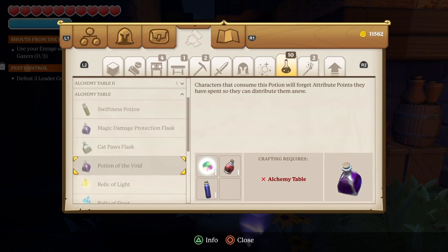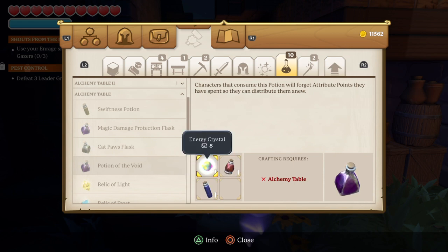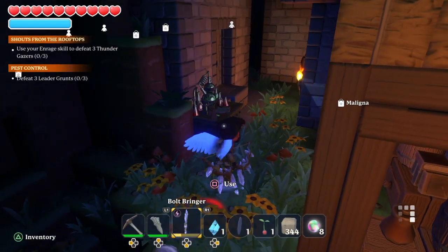This will require an alchemy table, a minor healing potion, a minor mana potion, and an energy crystal. If you're having trouble getting the ingredients, you can take a look at my videos on where to find or craft them in the top right. Then we'll walk over to the alchemy table and craft this potion.